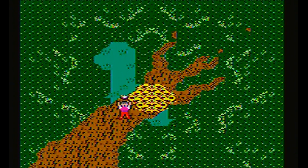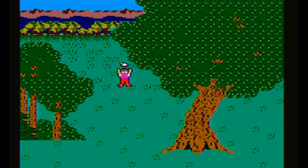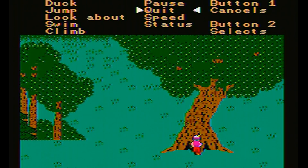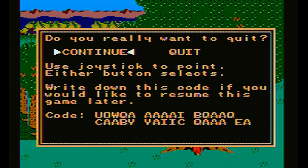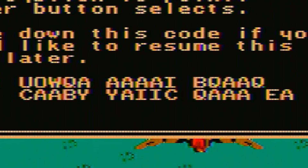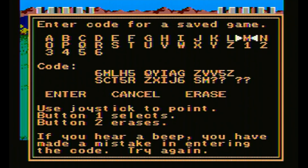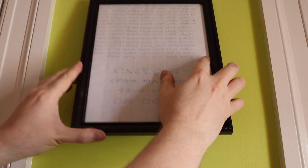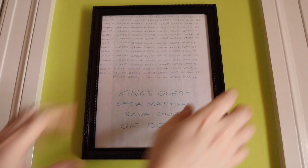One thing that's unique about this version is that whenever you die, you have to enter a code to continue. No worries, we should be back where we were in no time after entering the code. For a game where death could be lurking around every corner, this 31-digit code is pretty much a deal breaker for all but the most persistent adventurers. Despite this, I stayed true to the quest and wrote out all the codes, then framed them and put them on my wall to always remind me of this unforgettable experience.